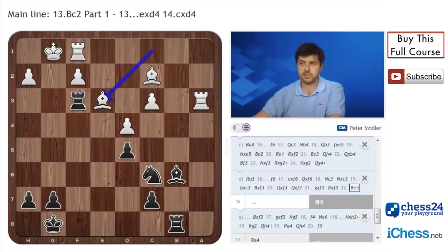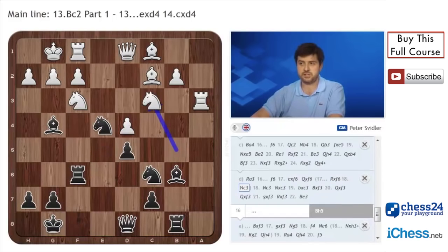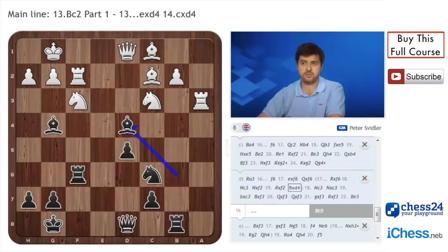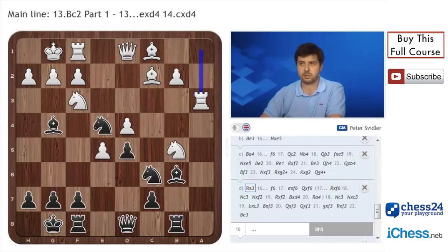So I think after f6, exf6, black might not have immediate equality. After Rxf6, white plays Nc3 as well, and the tactics after Nxf2, Rxf2, Bxd4, and now the very precise move Ra4 don't seem to favor black. This doesn't quite equalize. But there is a very nice idea which I think disarms Ra3 quite sufficiently.